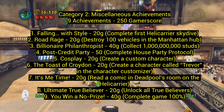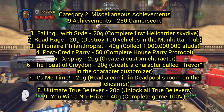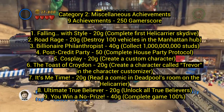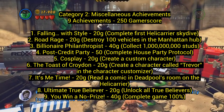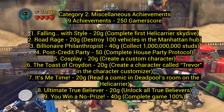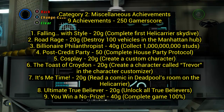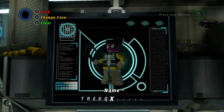Number four: Post Credit Party — complete the house party protocol. When you're finished with the final mission of the entire game, you can go to Stark Tower and do some stuff there, and you'll complete this after you do it. I won't tell you what's going to happen, but it'll be fun. Number five: Cosplay, 20 gamerscore — create a custom character, which is typical for these games. Just find the custom character area.